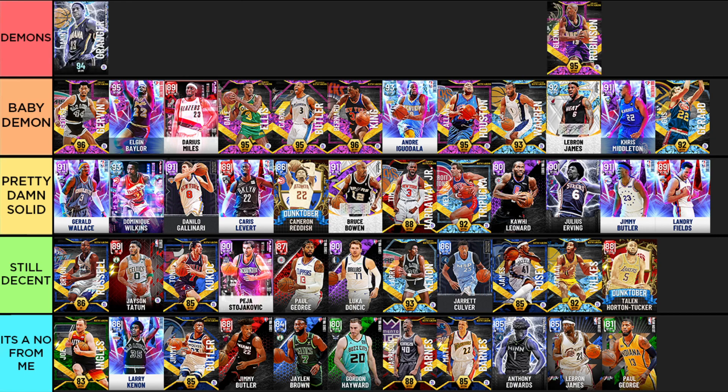Starting the Demon tier with Danny Granger and Glenn Robinson — these two are nearly identical. Danny slightly edges out Glenn because you can add Clamps to him, but Glenn comes with gold Quick First Step already. Glenn comes with better badges out of the box, but you can badge up Danny to be better. Both have Jump Shot 29, both are around six-seven to six-nine, and they are absolute gods at small forward. Glenn is currently my starting power forward because he is just that good.